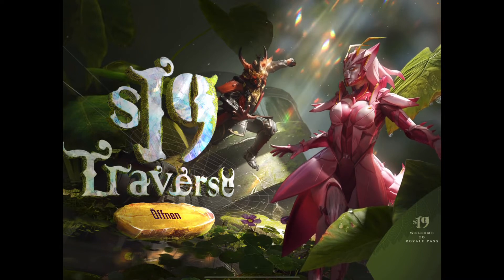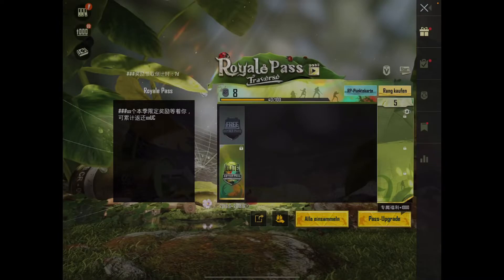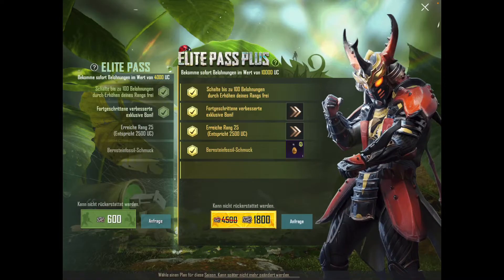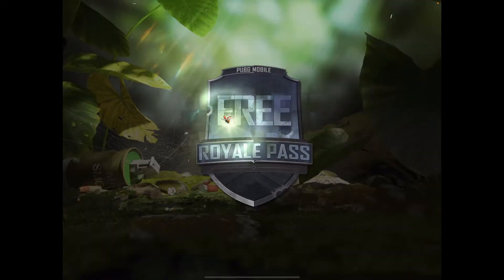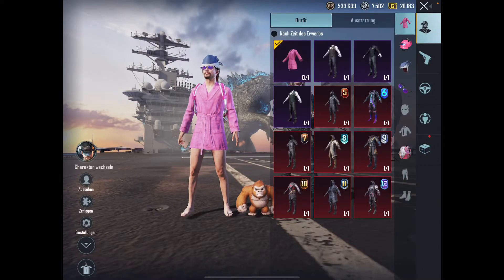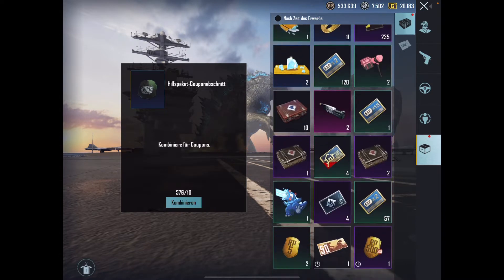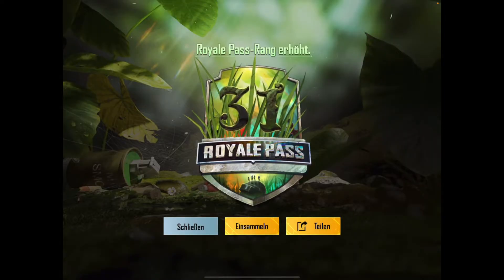Der Film dazu ist echt nice. Saftig knaftig. Dann öffne ich jetzt mal. Mache ich erstmal Pass-Upgrade. 1800. Ich sehe gerade schon den Helden — der sieht ja massiv aus. 1800. Dann bin ich Level 26. Mache ich eine kurze noch, dass ich Level 31 bin. Season 19. Level 31.